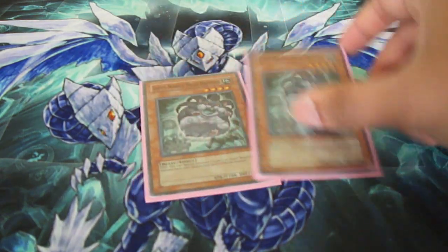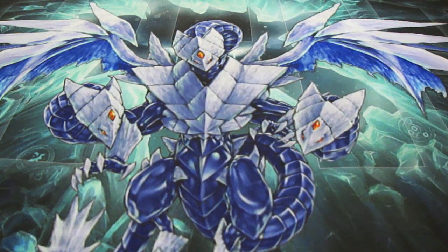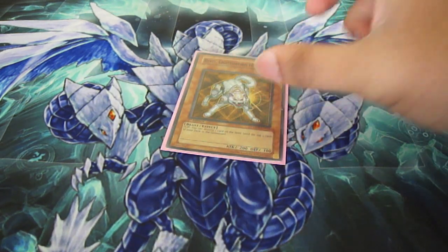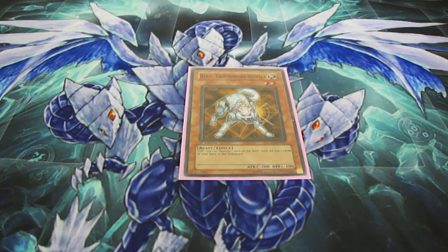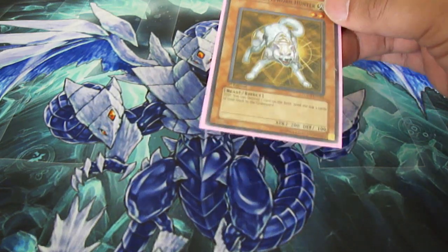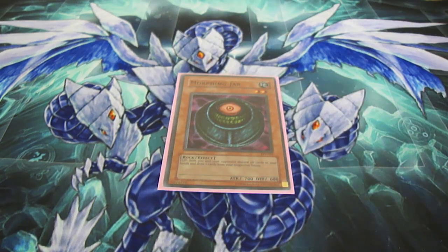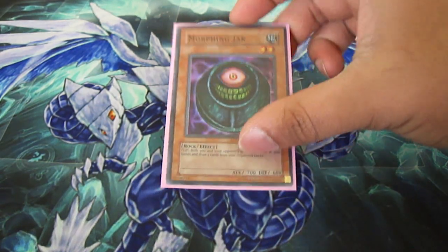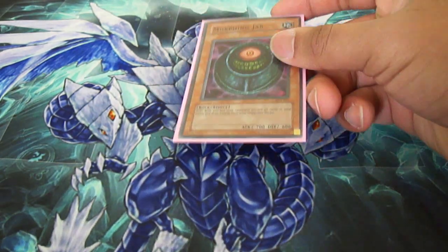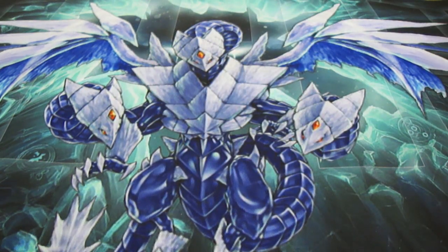One Gold Sarcophagus — this deck revolves around summoning Odin the most, not Thor, so I run one. Two Super-Nimble Mega Hamster — pretty good, they complement each other, really good card in this deck. Since most of them are beasts, one Beast field spell — I run it at one, I pretty much use it to destroy annoying cards like Gravekeeper. One Morphing Jar — got this off eBay for 50 bucks. Since you set most of your cards anyway, people never expect hitting a Morphing Jar, so they don't set all their back row.